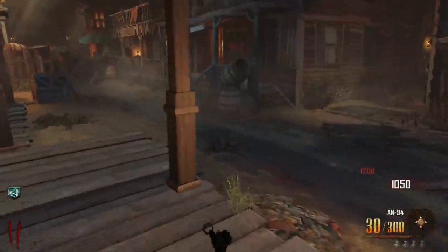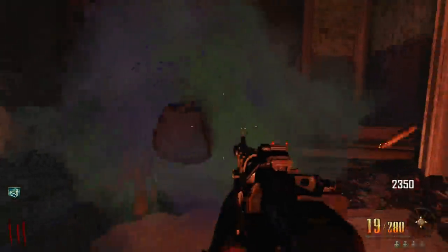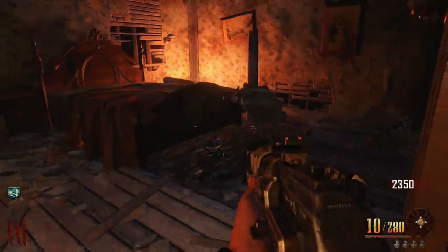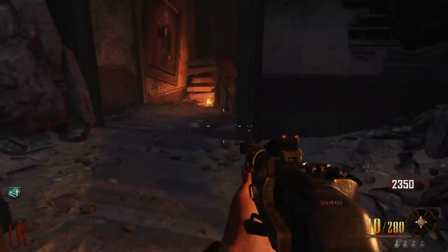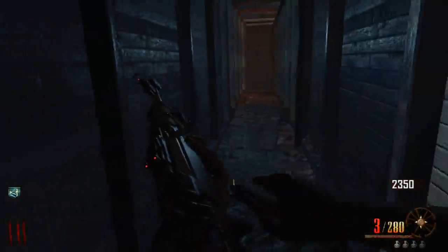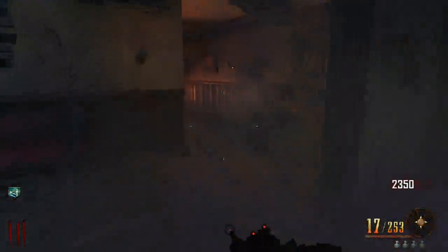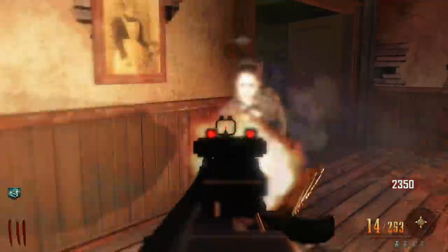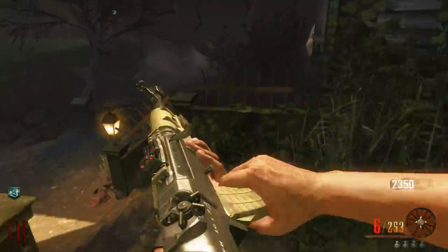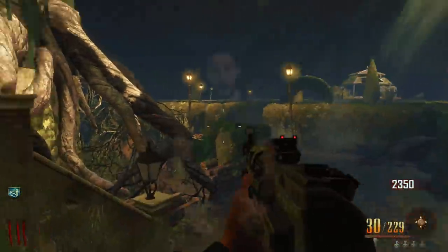Oh, and let's not forget about the AN-94 — possibly the best, the most popular assault rifle in the game's history. I really do think that. It was introduced on Der Eisendrache, unfortunately, but it made an appearance on Buried afterwards. The AN-94 is so good that it's kind of a no-brainer. It's a wall gun — it's only like 1,200 points to buy this gun. You are getting the best return of all time by picking this gun.